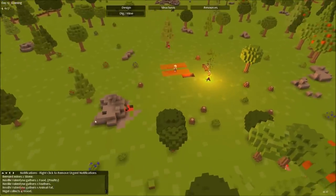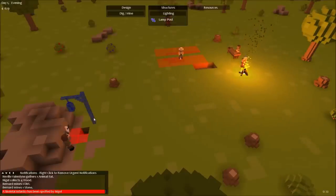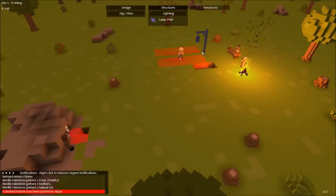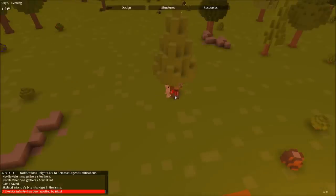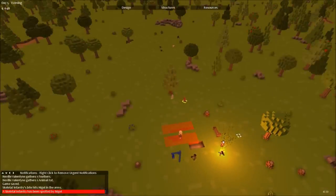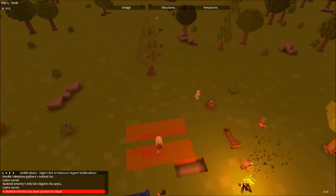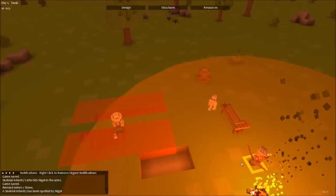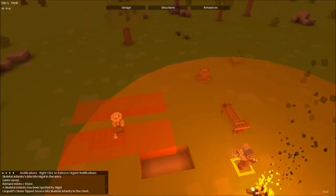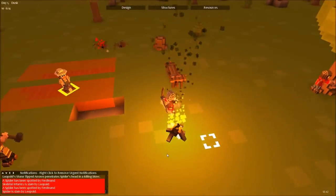When an enemy appears, usually someone spots them and a little message in red will appear down there. It's getting dark. Should we put one here? I really want to know how you rotate things. There's a skeleton! Is he actually shooting? I can't tell. Oh - good shot.